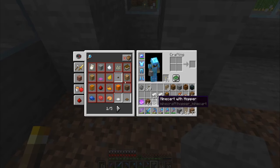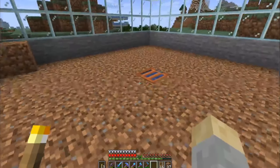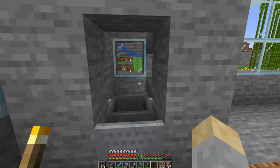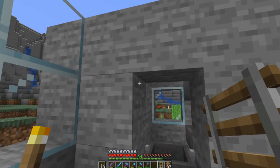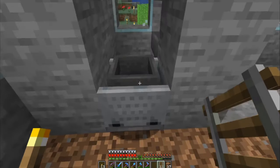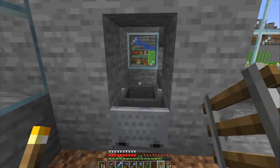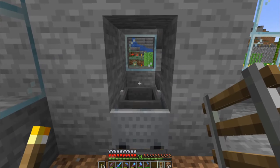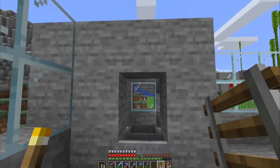I'm placing a hopper minecart on the rail. Once a farming villager is in here, he'll collect carrots or potatoes, come over and try to throw them to the other villager, and when he throws items across, the hopper minecart will sweep them up. I also need to remember to put an iron trapdoor at the top here - iron is good because it can't move without redstone. When I first built this without that trapdoor, two villagers somehow crossed the minecart and ended up breeding a lot.